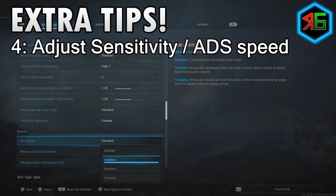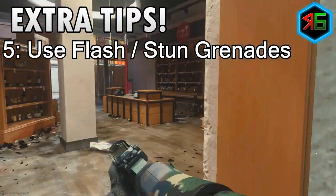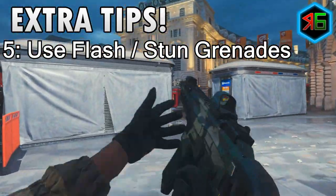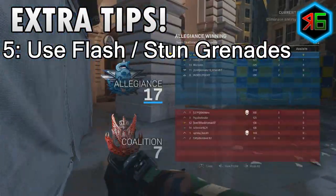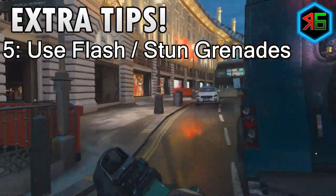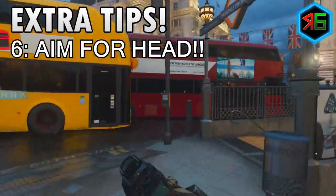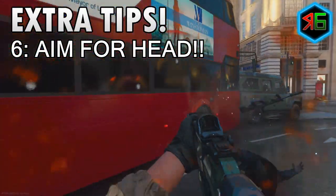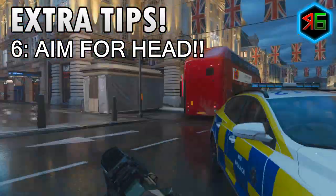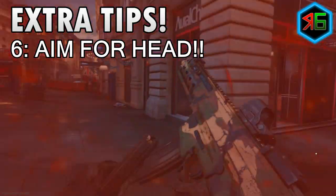You also want to use flash bangs or stun grenades to stun enemies — they'll either blind them or slow their movements, making it very difficult for them to shoot back. While they're struggling, you can come up and aim for the head for an easy headshot. It's really important to actually aim for the head instead of just reflexively snapping onto the body. Think about aiming for their head the whole time. In Realism mode especially, you'll know when you get a headshot because you'll hear a specific headshot sound effect.